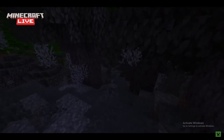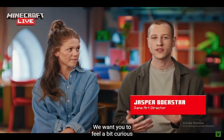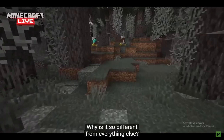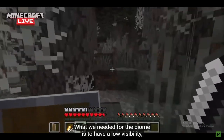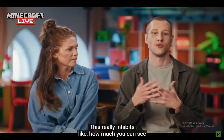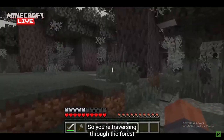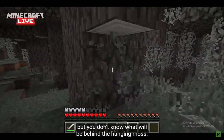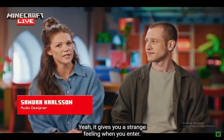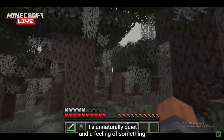There's something lurking in the shadows. So everything about this biome feels unfamiliar, and this is by design — we want you to feel a bit curious and scared. Like, what is this place? Why is it so different from everything else? What we needed for the biome is to have low visibility, and we've created the pale hanging moss for this. It really inhibits how much and how far you can see, but you can still walk through it. So you're traversing through the forest trying to find everything, but you don't know what will be behind the hanging moss. It gives you a strange feeling when you enter — it's unnaturally quiet and a feeling of something weird is going on here.